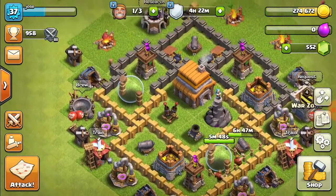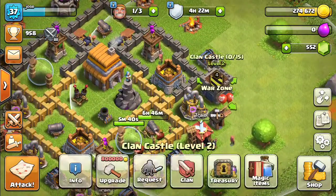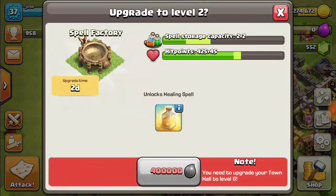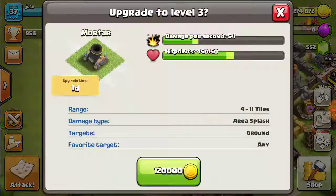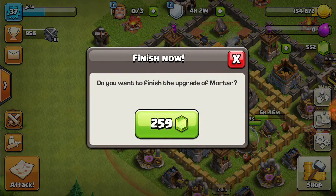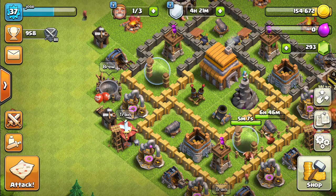What else should I upgrade? Should I just finish these two things or upgrade something else? I can't upgrade my laboratory yet, so I will upgrade my mortar. That's going to cost 259 gems to finish. All right, now we've got level 3 mortar. Let's max it out for Town Hall level 5 — we only have 293 gems left.